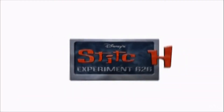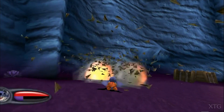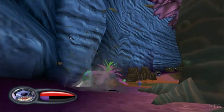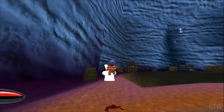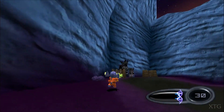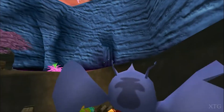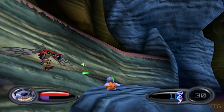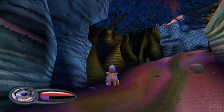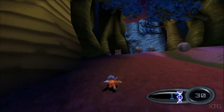Stitch Experiment 626. Stitch Experiment 626 is an action-adventure game developed by High Voltage Software and published by Disney for the PS2. Released in 2002, the game is based on the character Stitch from the Disney animated film Lilo and Stitch. In Experiment 626, players control the mischievous and genetically engineered alien creature known as Stitch, guiding him through various levels, battling enemies, avoiding obstacles, and completing objectives.